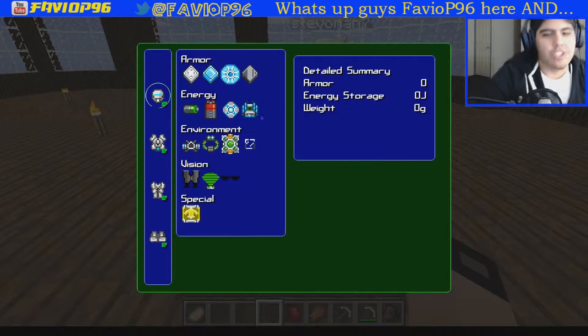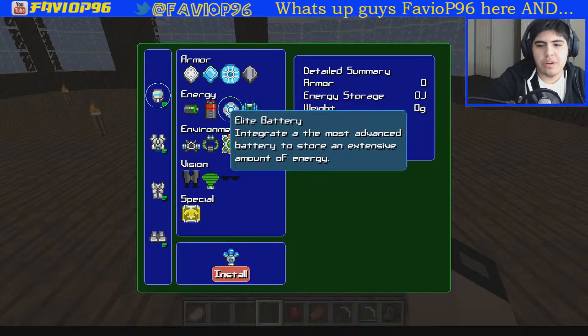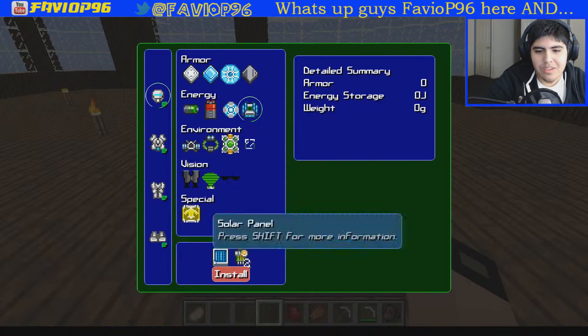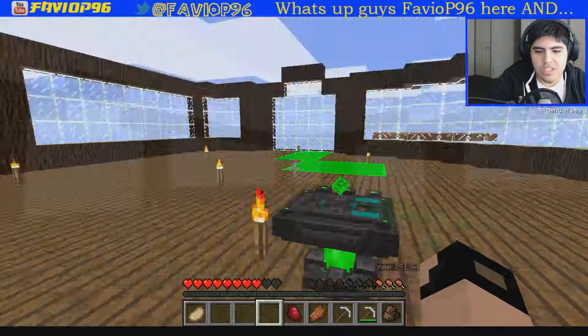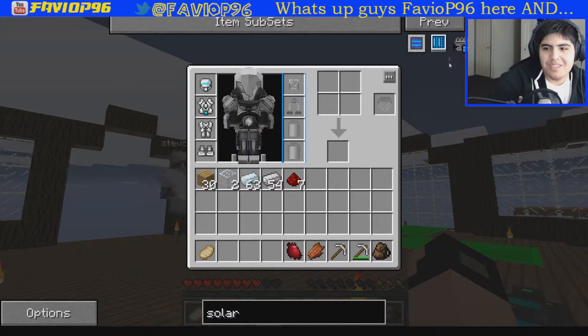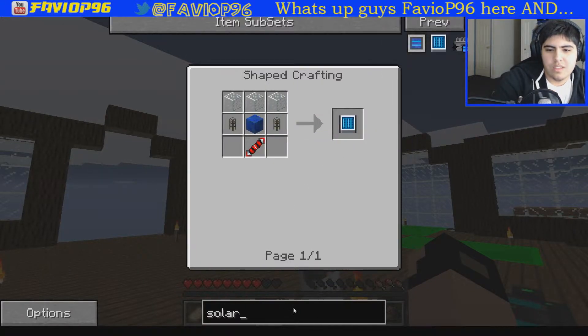First things first — we need to make energy. Do you want to make a solar generator or an elite battery? Solar. Solar? Okay. We need a solar panel and a control circuit. How do you make that? Solar panel: lapis, redstone, energy conduit. Okay, that seems pretty easy.